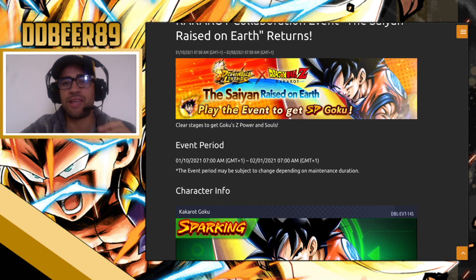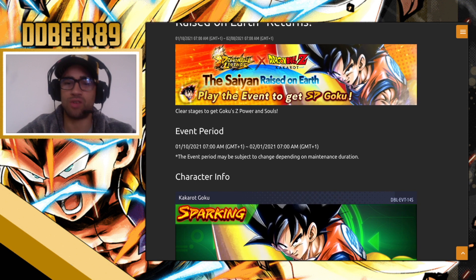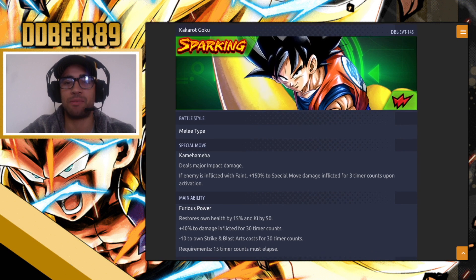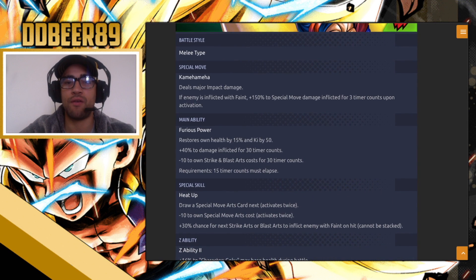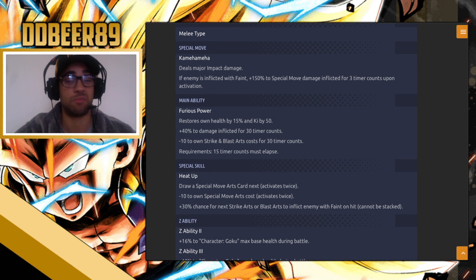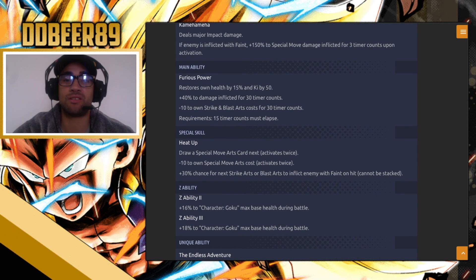You clear stages to get Goku's Z powers and souls as always. This is the Kakarot Goku we're getting — he is a melee type. His special move is Kamehameha. His main ability is Furious Power: it restores health by 15%, restores ki by 50, plus 40 damage inflicted for 30 time counts, and minus 10 to own strike and blast arts costs for 30 time counts. It requires 15 time counts to elapse.